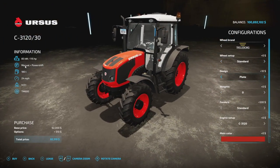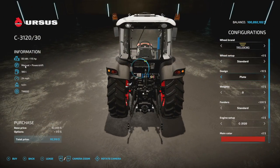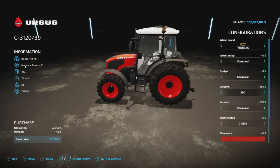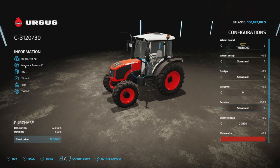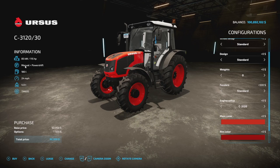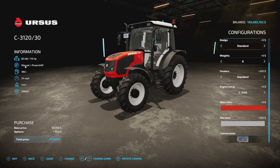Design options include standard design, license plate on the back, and a tractor triangle or nothing. Weight options: nothing, 250, or 500 kg. Fenders: standard with or without. Engine options: 115 and 125 horsepower. Main color is one of three different reds. Rim color has the same three reds plus white and gray. License plate included — good to go.